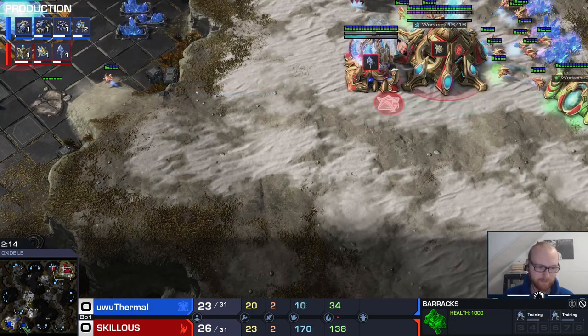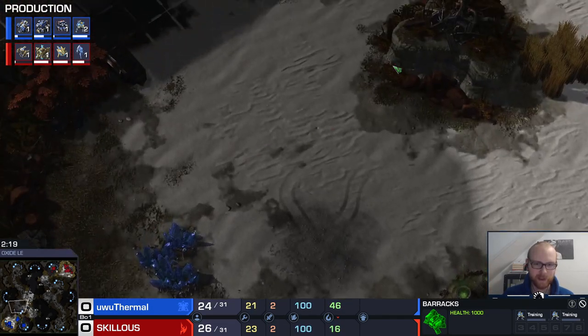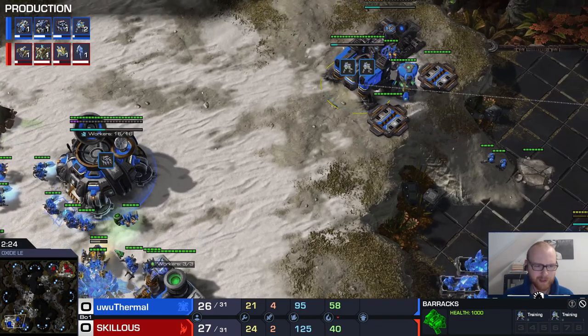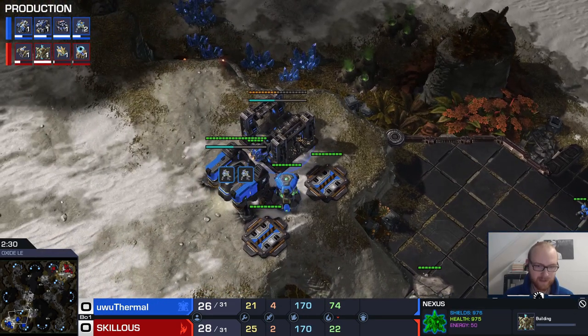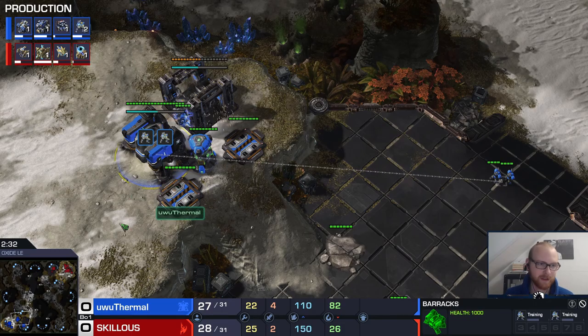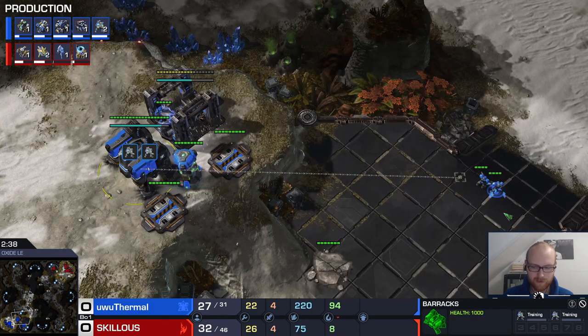Normally you make the reaper and send it straight across to scout, but since you have marines you can send them across right away — one marine to this area and one to this area to check for proxies. In this case I scouted the natural and wasn't afraid of anything. There are two versions of this build: if you want really fast hellions, make the factory before your first two marines, but with the version I'm doing — a harder hitting timing attack — I make two marines and then the factory.